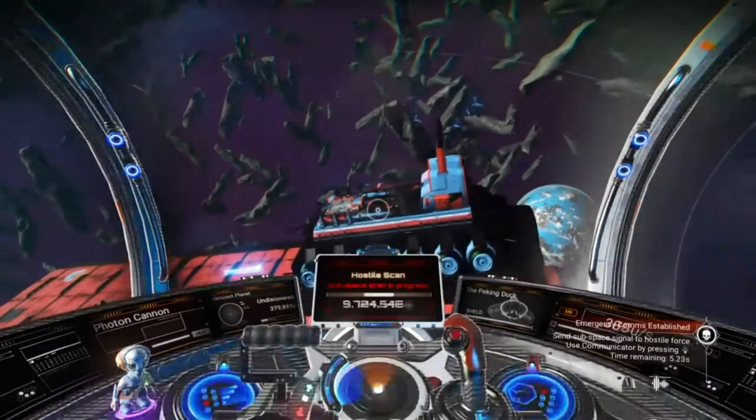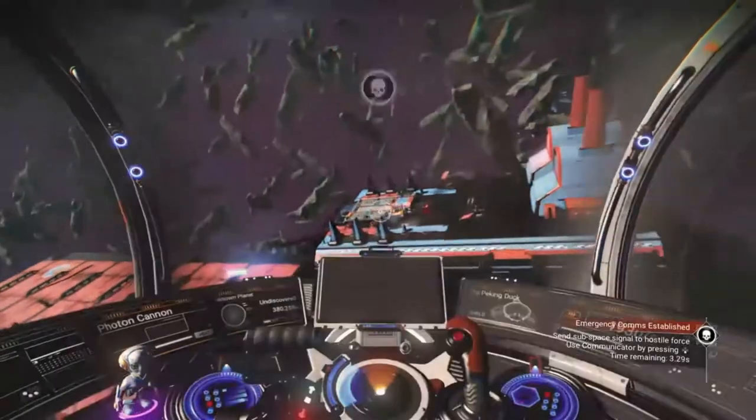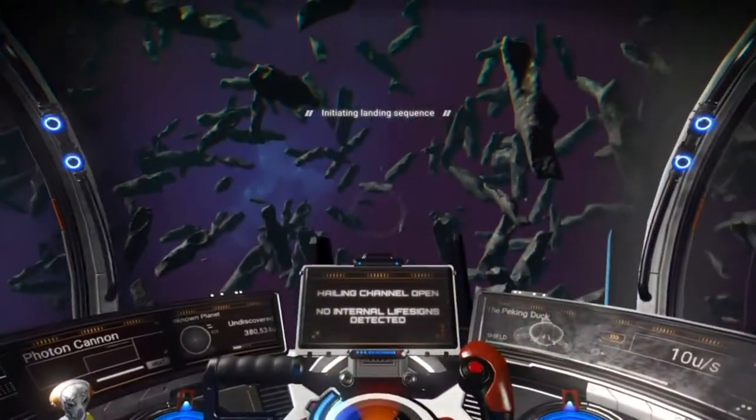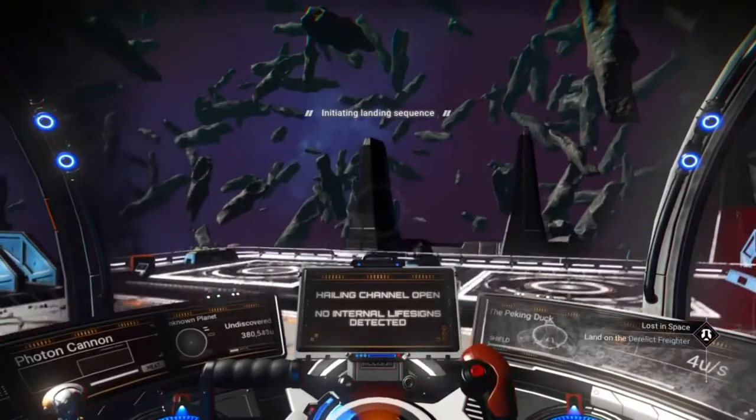There are four landing pads because you can do these as a group, so bring friends if you can. You will all be able to loot everything on the ship, including all the special goodies.